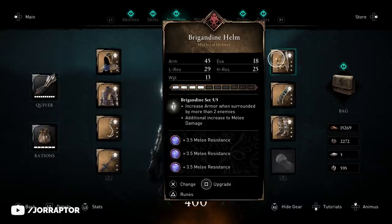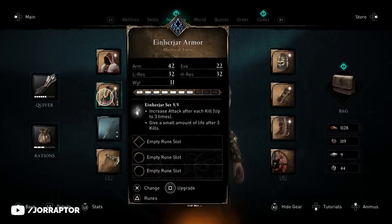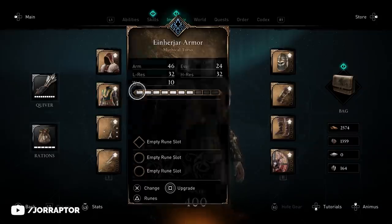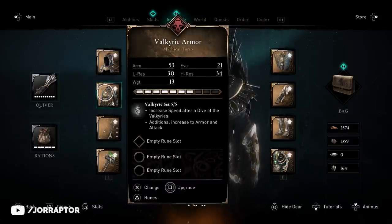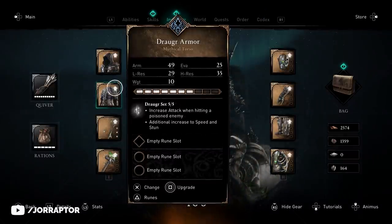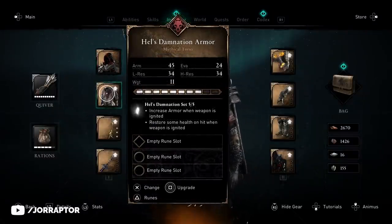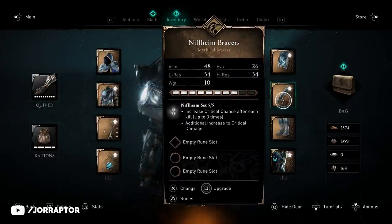The Aeneryar set first had a major rune slot on every gear piece — as seen in footage from before the update — but after the update only the chest retains a major rune slot, with the others changed to regular rune slots. This was already the case for earlier launch Helix sets like the Valkyrie, Huldufolk, and Draugr sets, which only had one major rune slot on the chest. Meanwhile, newer sets like the Hell's Damnation set, the Niflheim set, and the Gothic Pack still have major runes on every piece.